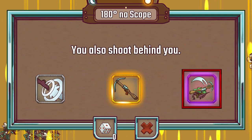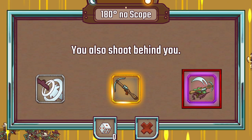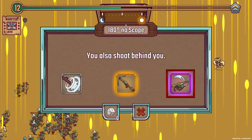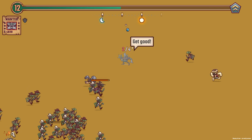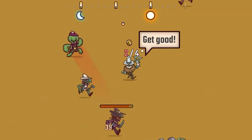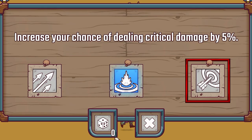Or the 180 no scope — also shoot behind you. That sounds a lot more interesting. Because will that do triple out the back as well? I think I'm going to take this one in the hope that it does triple out the back. Oh, it does one out the back — what a ripoff! Anyway, let's grab all these coins. We've got another upgrade: increase your chance of dealing critical damage. Definitely — we want to do as many critical hits as we can, now they're so powerful.